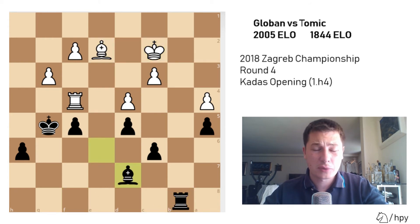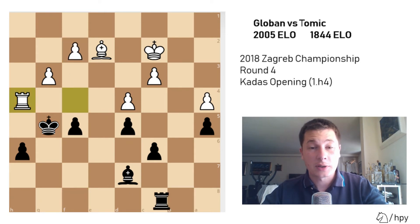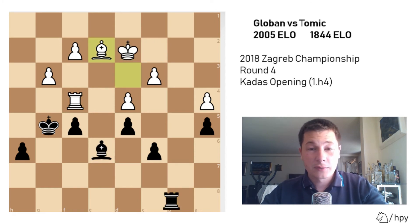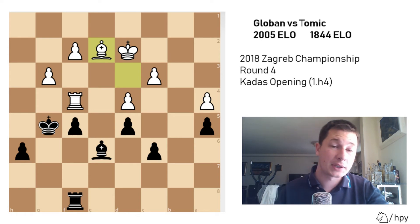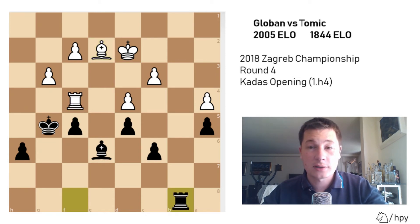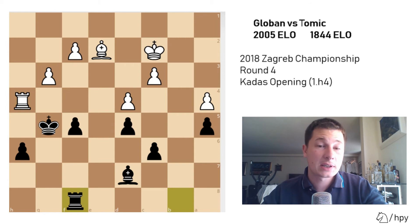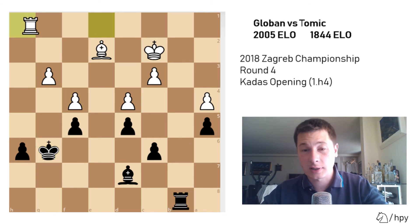I wanted to offer a draw at some point here, but I knew he wouldn't accept so I didn't. This is where my mistake happened. If I move my rook from the f-file, which I did here, then he can always play rook to h4, and I don't have an immediate f4 to dissolve my weakness. I played rook to b8, trying to get to b2 to check, king to c2. Now I should have just returned my rook to f8. But after rh4, rook f8, he now has f5 - and even though this is equal, I shouldn't have allowed it.